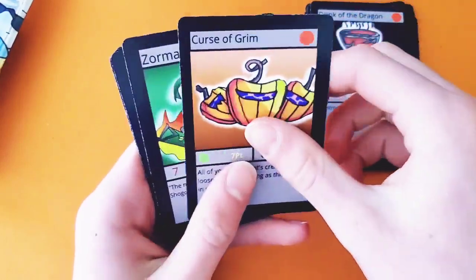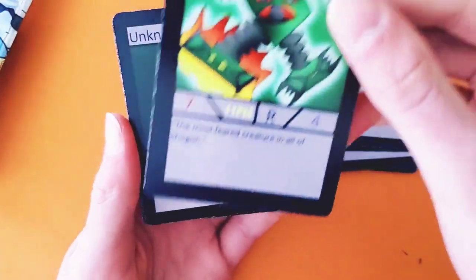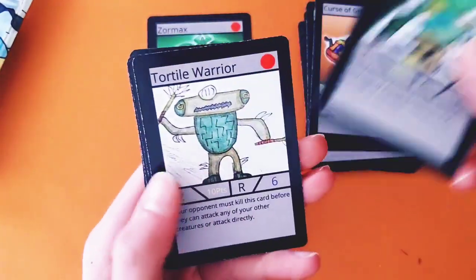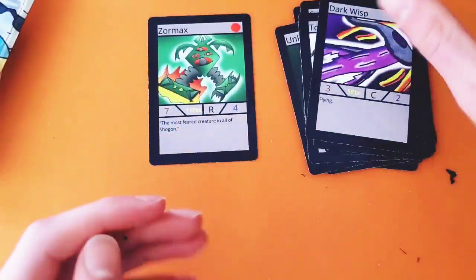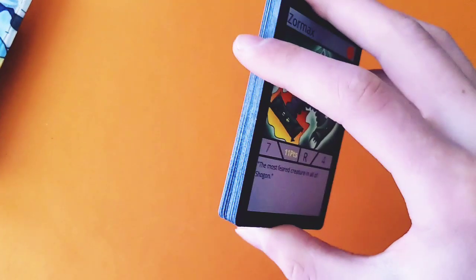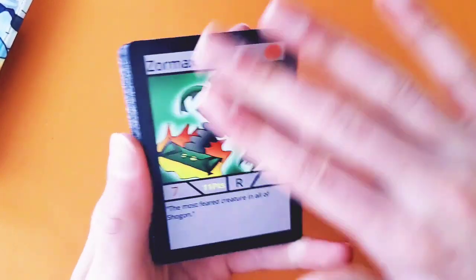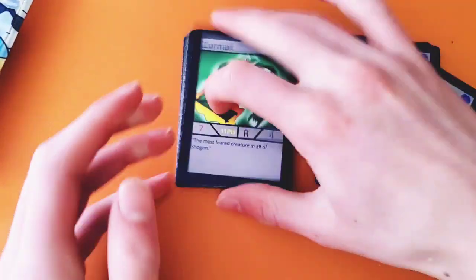Drink of the Dragon, Curse of Grim — no way, we got Zormax! Best pull of the day. All the redone artworks now have cool backgrounds. Portal Warrior, Bowl of Power, Battle Horn — decent card — and Dark Wisp. That was a great pack for Set 1. Can't wait to unbox Set 3, which has the huge fan art contest with about 10 fan art cards in it. Super excited about Zormax — thanks for watching this Epic Underworlds pack opening!